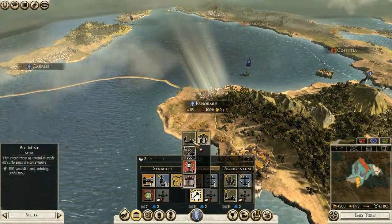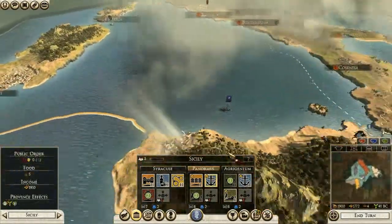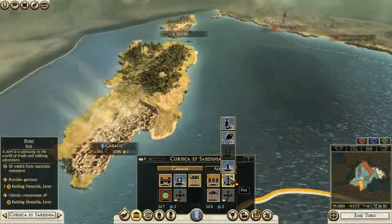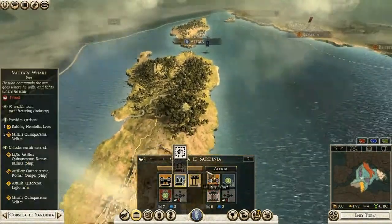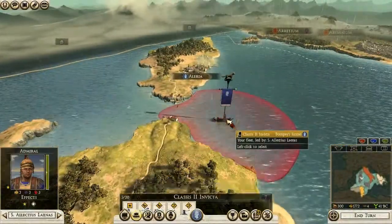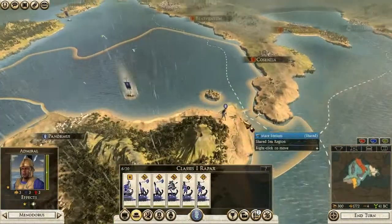Let's also build some food here and upgrade this grain settlement. I could probably make a military base of this province — if I build this port I can basically build every ship in this area in the Tyrrhenian Sea. Let's also research some civil technologies. I'll park this fleet over here.